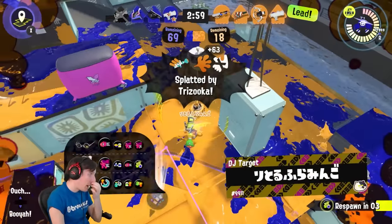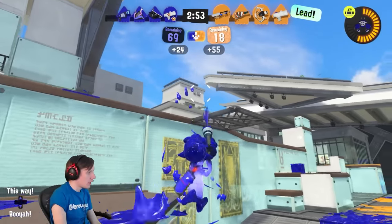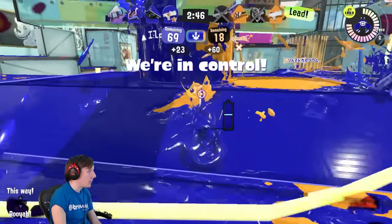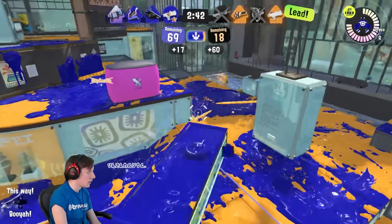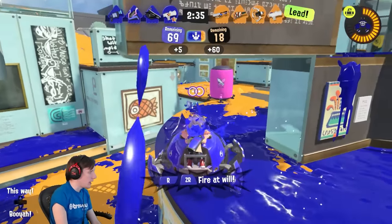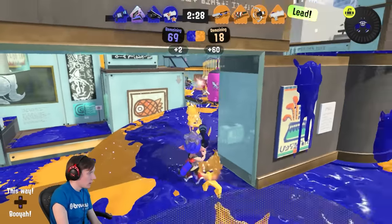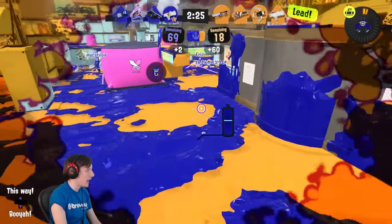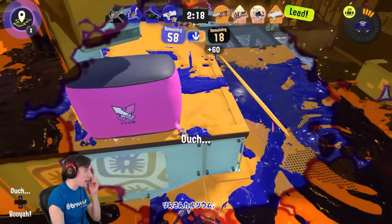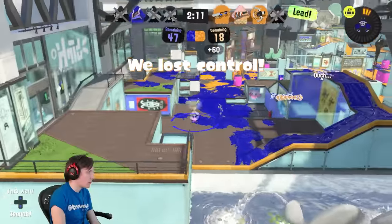That was a good Trizooka shot that stopped me from getting into a position where I wanted to Crab Tank. So we're going to Crab Tank on our way out here. We probably don't need to pop the Crab Tank here — we can probably get across. Actually, we've got too many players on the right-hand side, so I'm going to use the Crab Tank to wall out the rest of the team while my team takes that fight. It's a lot of damage I was able to do there. Unfortunately no splat, but I was keeping two of them back. We'll keep the zone for a little bit longer, but we're probably going to lose it.